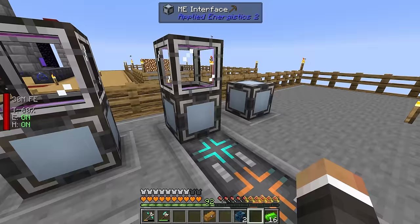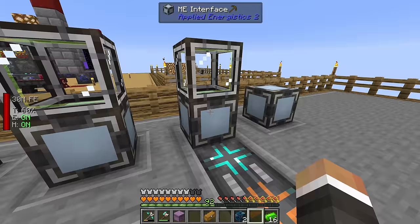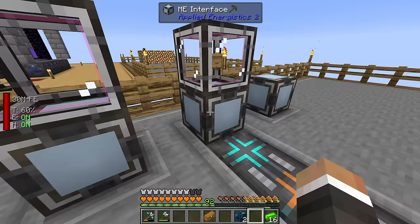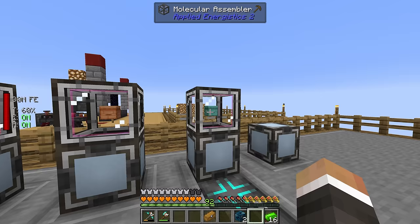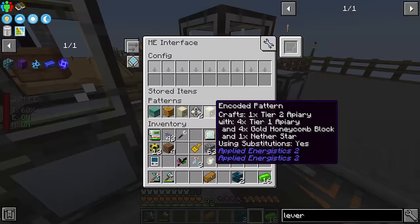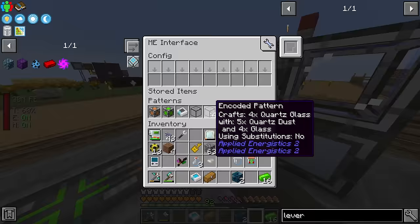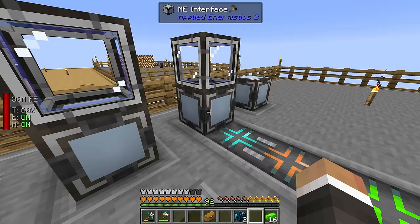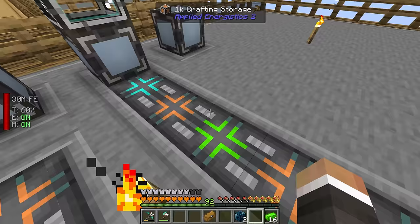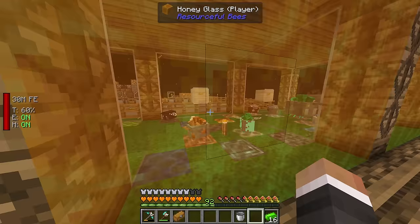Let me try hot-swapping these patterns — moving some into different molecular assemblers. That does work, which is useful. Basically it's going to allow this molecular assembler to keep making tier 1 hives while these ones make the tier 2, tier 3, and tier 4 hives. That should hopefully speed everything up by not relying on just one molecular assembler to make every single part of the apiary.